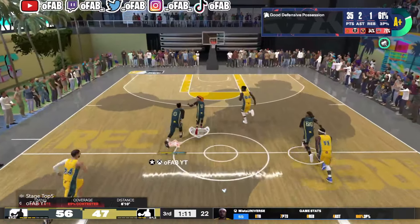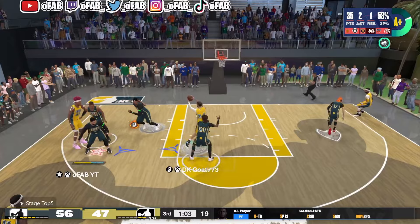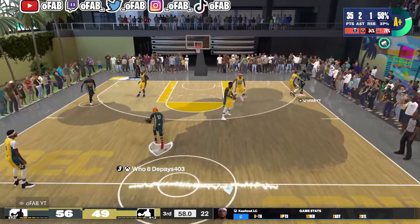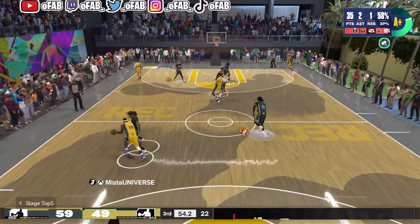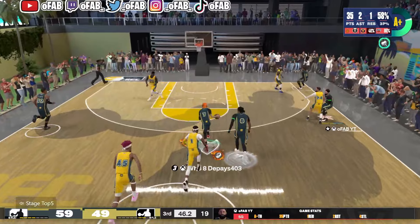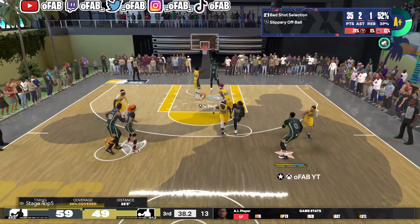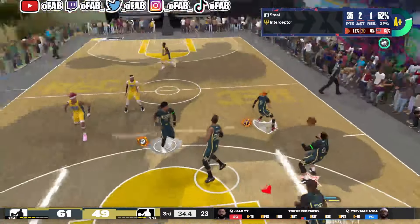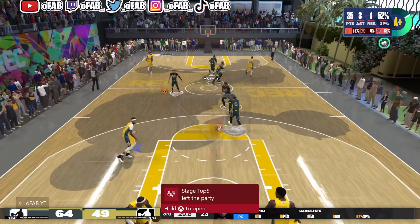The third best takeover is Defense and Rebounding. The shield icon is pretty good — people get more steals and a few more blocks with it. It's not as overpowered as it was in other years. The big addition is they added rebounding to it, so when you pop this defensive takeover you can see where the ball is going — you get to see the future, essentially. You'll know if the rebound is going left or right, whether the ball is air-balling, and when to grab it.